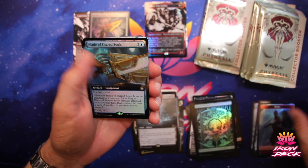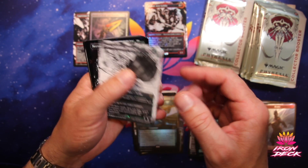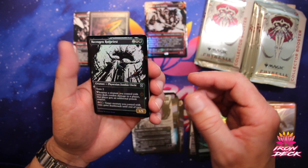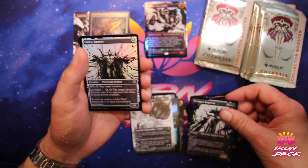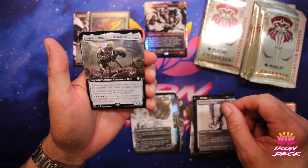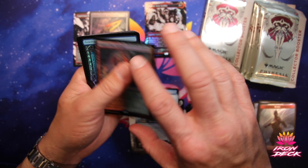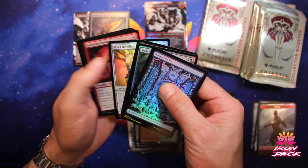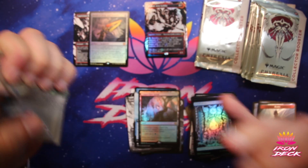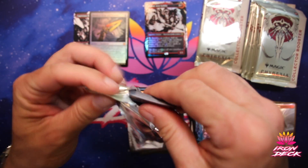Blade of Shared Souls. Tyvar — it's a cool card, I like the art. I thought that was the other Rot Priest — that would have been super exciting. The other Rot Priest is worth a bit more. Ertet, Remnant of Memnark, Mercurial Spell Dancer, Copperline Gorge — another Rare Cycle Land. And the rest of our cards. We still got it in there — we got this.